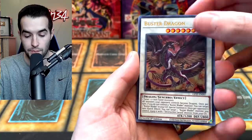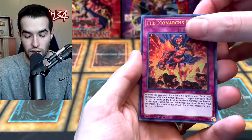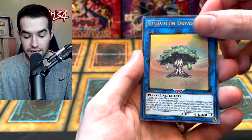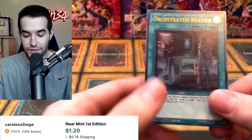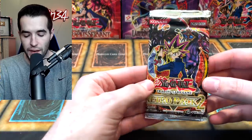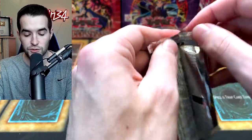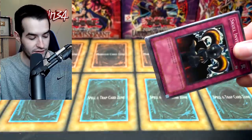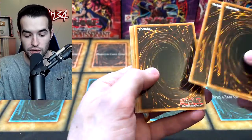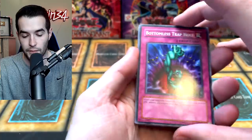Our final Ghost from the Past — give us luck here so we can open something epic in Retro Pack 2. Buster Dragon, Mist Valley Baby Roc, The Monarchs Erupt, Sun Avalon Dryas, and Orchestral Return. Okay — our final pack of the opening, Retro Pack 2. Here we go. Retro Pack 2 has been pretty epic for us in the past — can it be epic for us now? Skull Invitation again, just like last time.